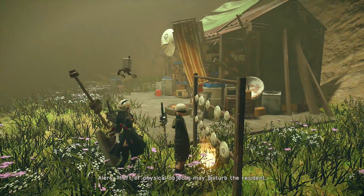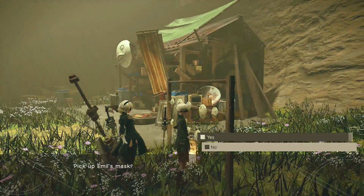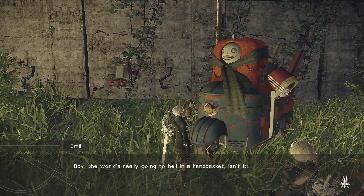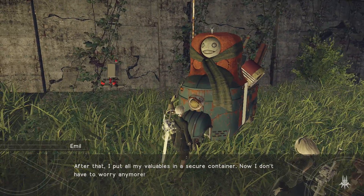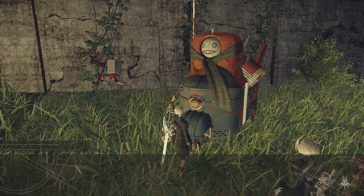Once we've got the mask, go and talk to Emil. If you've done Emil's Memories side quest, he'll be roaming around the ruined city — just look on the map until you find him. Talk to him and he'll mention that someone has robbed him; he doesn't know it's us. The poor guy — I feel so sorry for him.